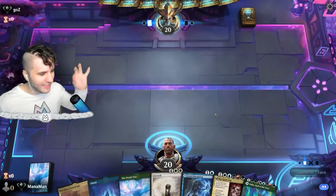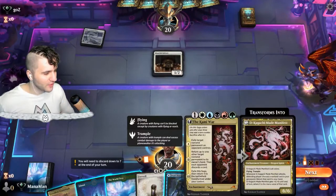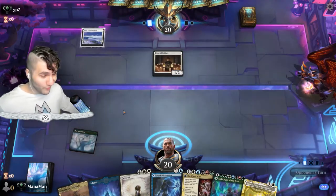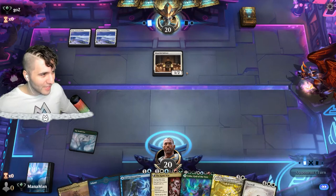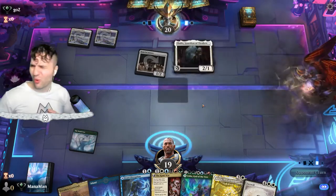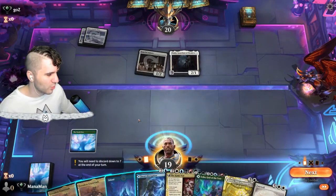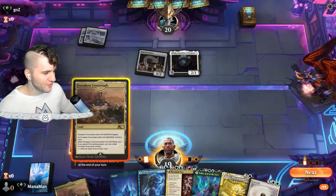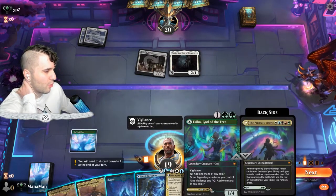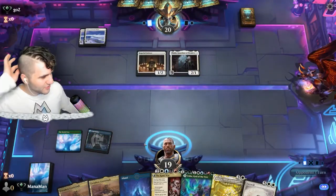Let's keep this hand — we have the World Tree set up, and the Kami War costs six which aligns perfectly with the World Tree needing six lands. We're going against what looks like an aggro deck. Down to 19 — not a big deal. Thalia is going to be rough because we can't go for Jwari Disruption on time, so I think we have to play the Key to the Archive since it comes in tapped no matter what.